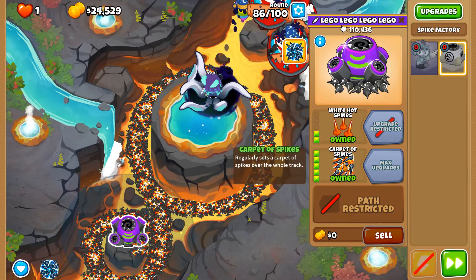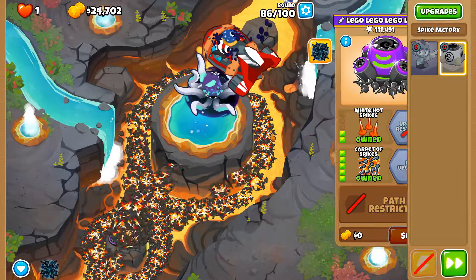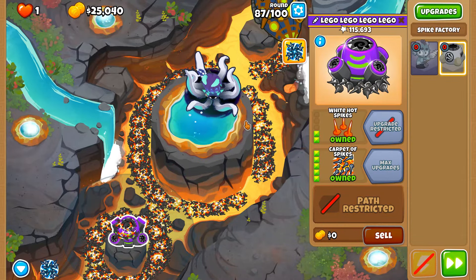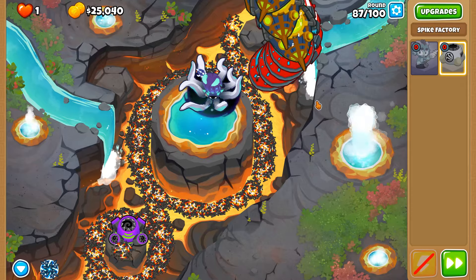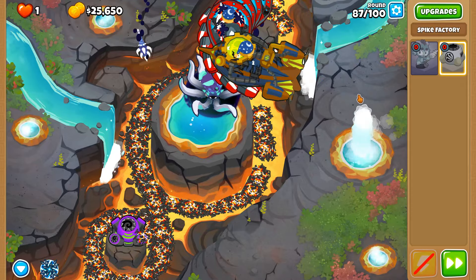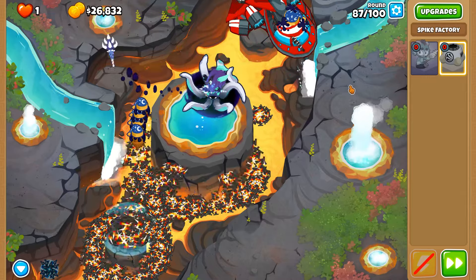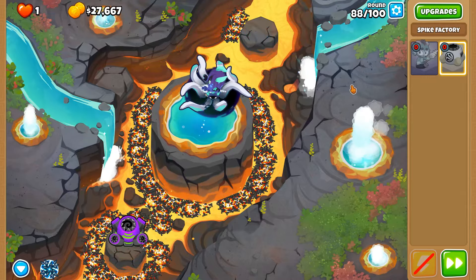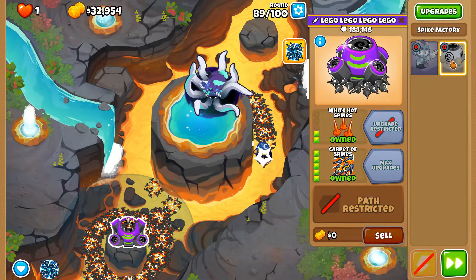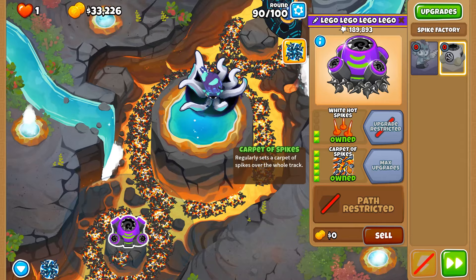It was even better before Ninja Kiwi decided to nerf the amount of time these spikes have on the field and also increase the price of carbon spikes as well. Ninja Kiwi just really loves to nerf things that don't need to be nerfed — this is not complaining, this is criticism, there's a difference between the two. Round 87 done and dusted. Also in update 44, the attack speed of the second upgrade has been nerfed from a 30% increase to a 25% increase — not a huge amount but it could still make the difference.